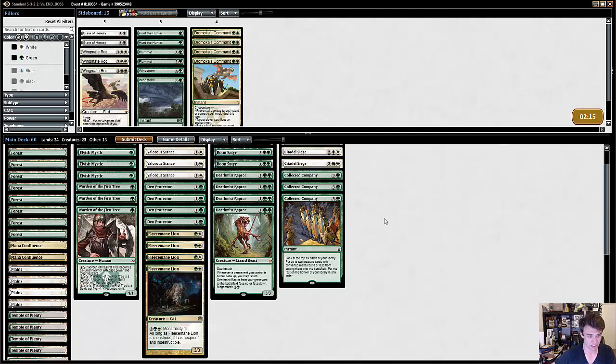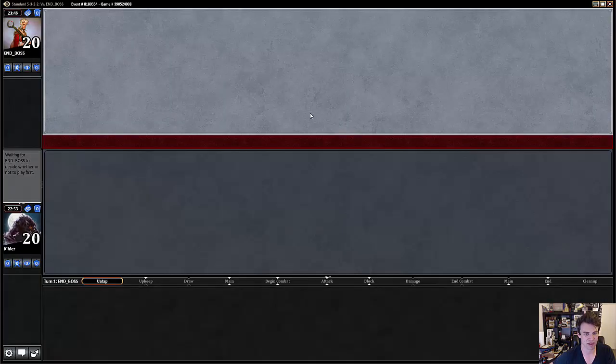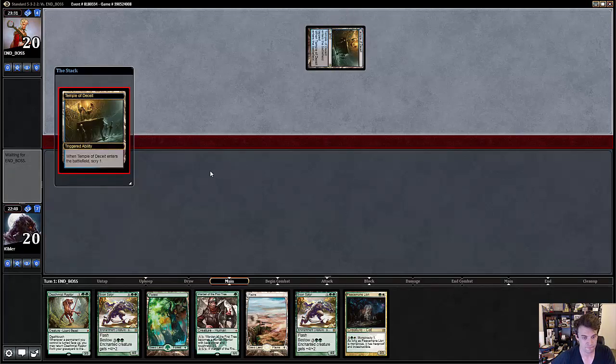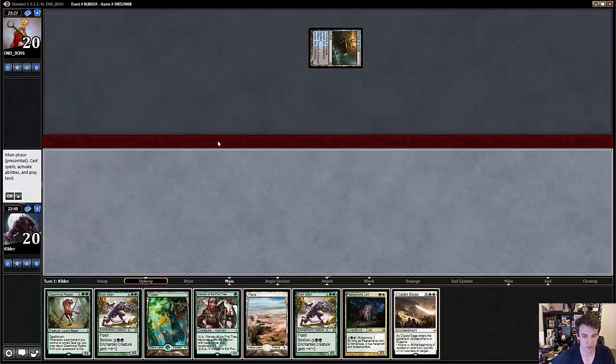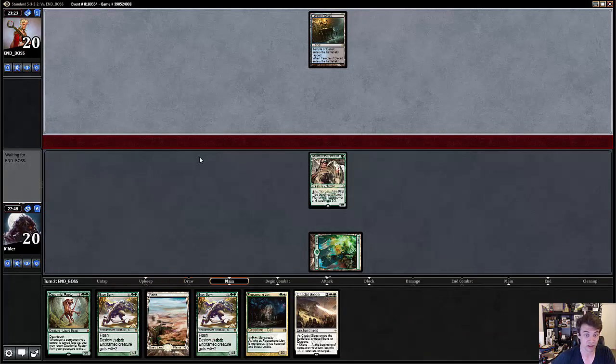I'm going to go ahead and just go with this particular setup and see how it goes. I'd like to be able to replace Ajani, but I think Ajani is better than Wingmate Roc here, because it can make some of the smaller creatures into significant threats. Being able to end-step Collected Company and then Ajani pump can present a really meaningful board presence immediately from nothing, which is pretty valuable. This hand is fine, we're going to keep it. We have Warden into Fleecemane. Warden's a little weird because you often don't want to be spending your turn pumping Warden when you'd rather be playing something else, but it does give you more opportunity to have threats on the first couple of turns, which is important in a matchup like this.